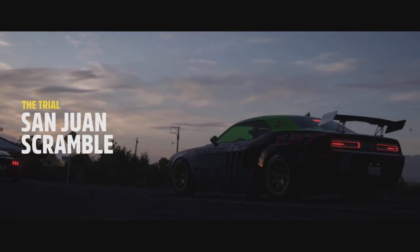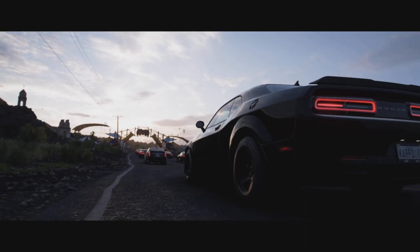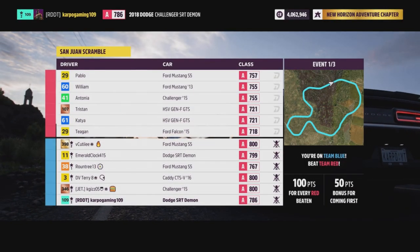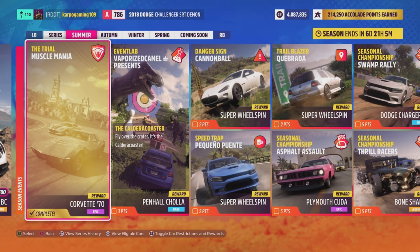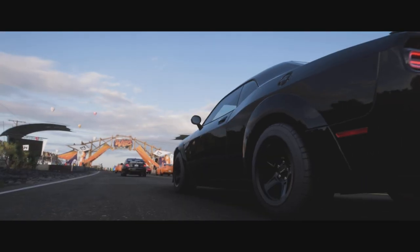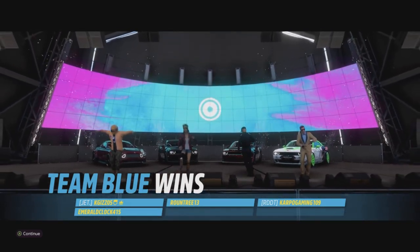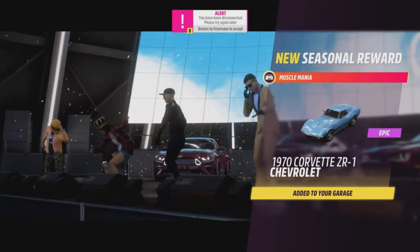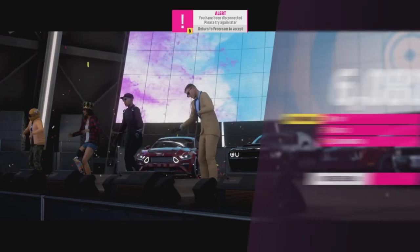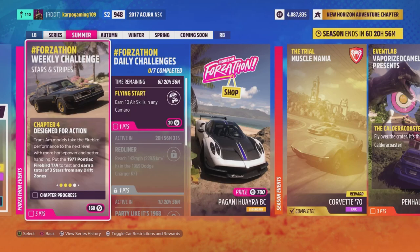Now we're going to need some more points. We're going to head over to the trial. The trial is going to be a little bit of co-op fun and it's going to get you a total of 10 points. After we finish this, we're going to have a total of 12 points. You and your squad are going to get together and have some fun in a total of 3 different challenges. After you finish all 3 of those challenges, you're going to be done with the trial, and just like that you're going to have yourself a brand new 1970 Corvette ZR1 and a total of 12 points.